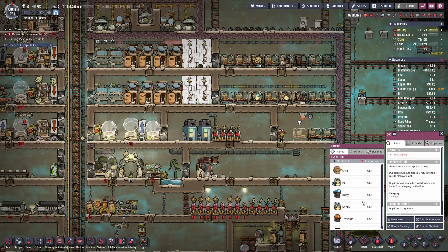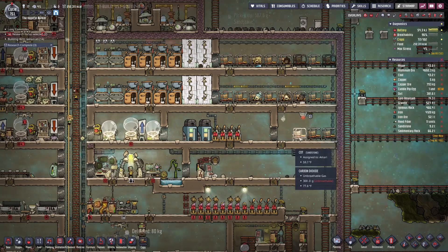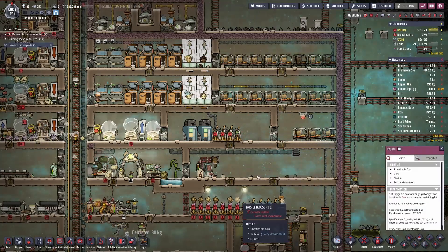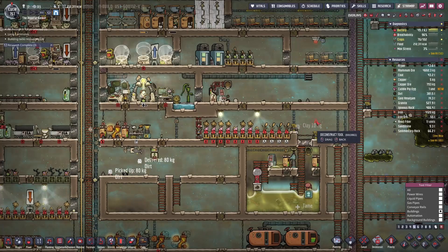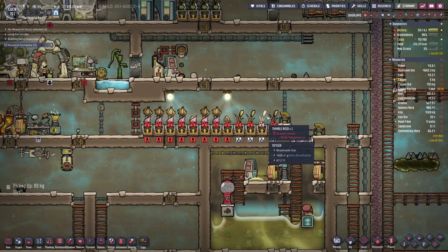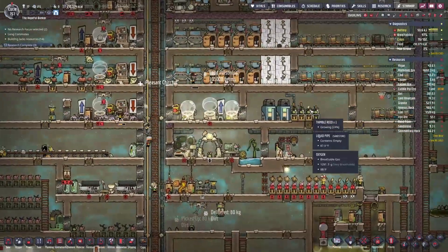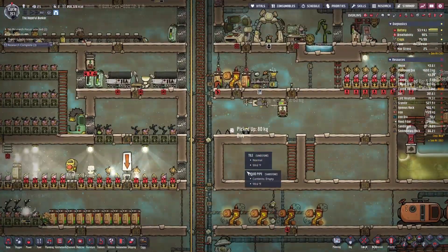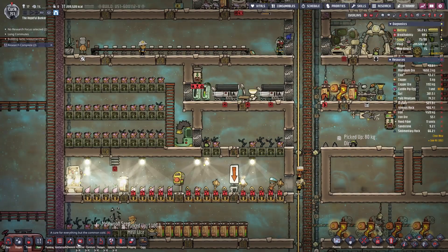Amari needs to sleep in the nyctaphobic sleeping area otherwise he won't get any sleep. I have a duplicate motion sensor here so the light only turns on when someone's in here to sleep, which is good. I can deconstruct these four things because they're not ever going to grow because of body temperature. How are we doing on this giant pile of stuff? Still going.